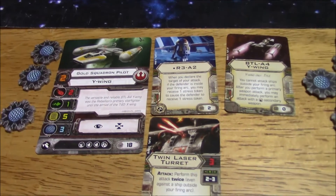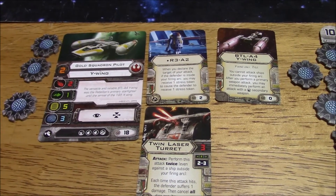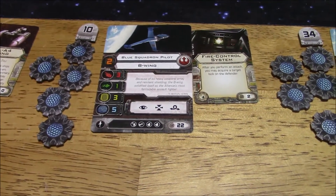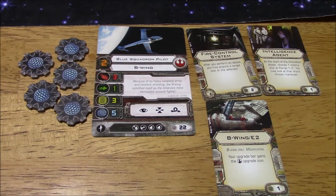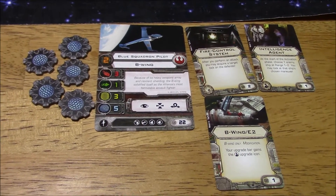I've got a Y-Wing, Gold Squadron Pilot, R3A2, BTL A4 Y-Wing, and Twin Laser Turret. Then a Blue Squadron Pilot B-Wing with Fire Control System, another one the same, and a third with Intelligence Agent and the B-Wing E2 modification.